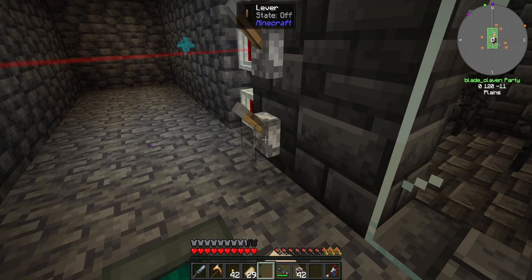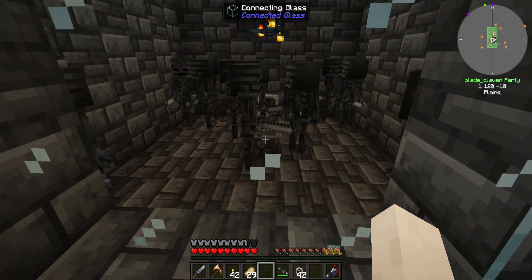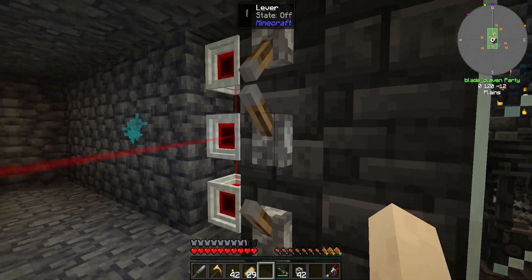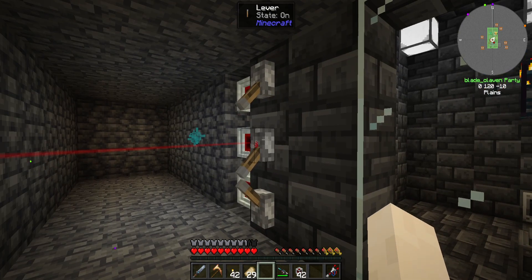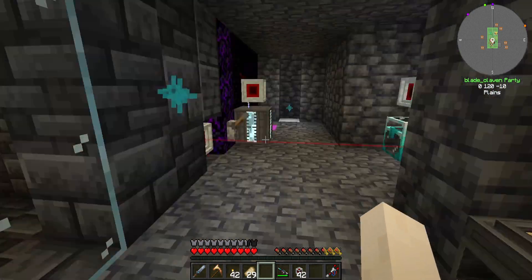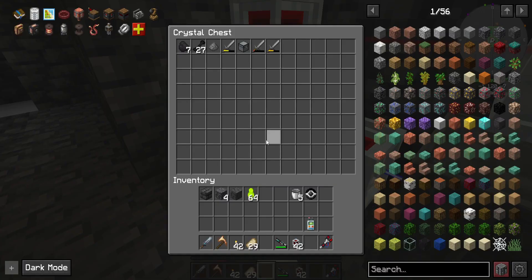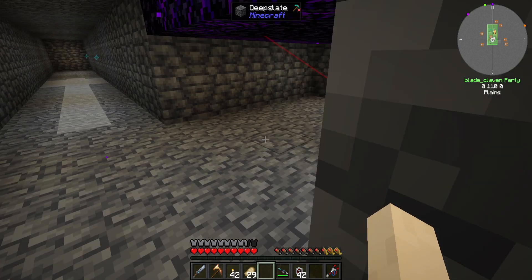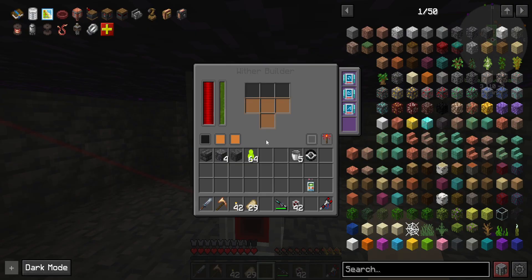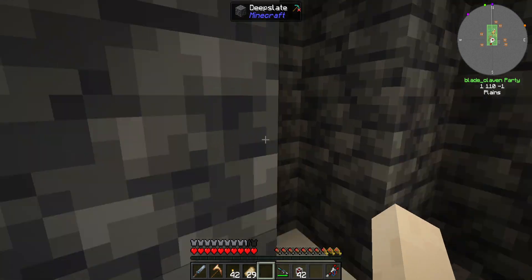Now we can turn that off - got a room full of skeletons. We turn that on and they're gone, just like that. And of course there wouldn't be anything in there. But we're still not getting any skulls. That's the thing - how do we get skulls?